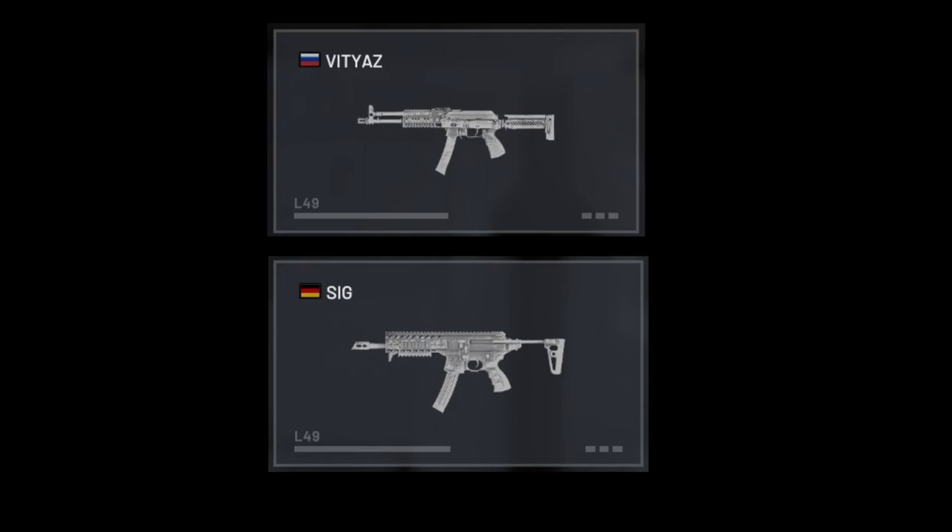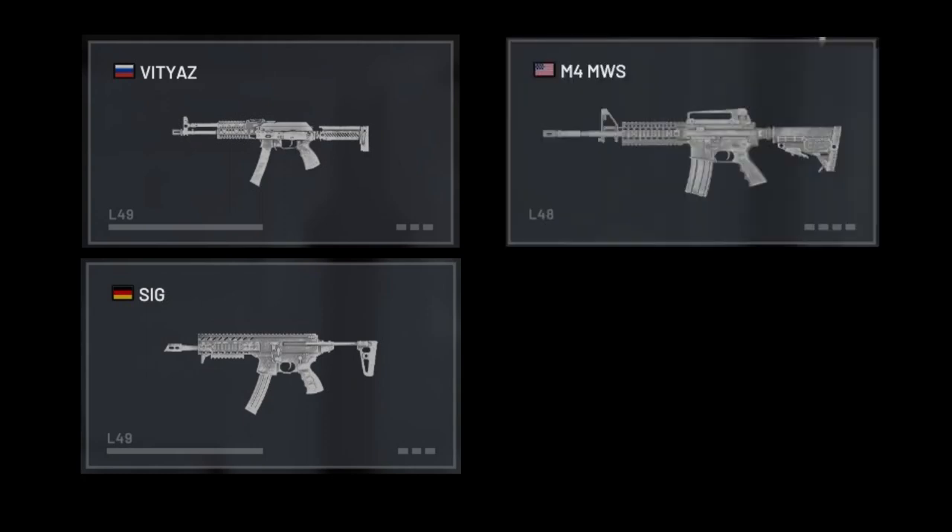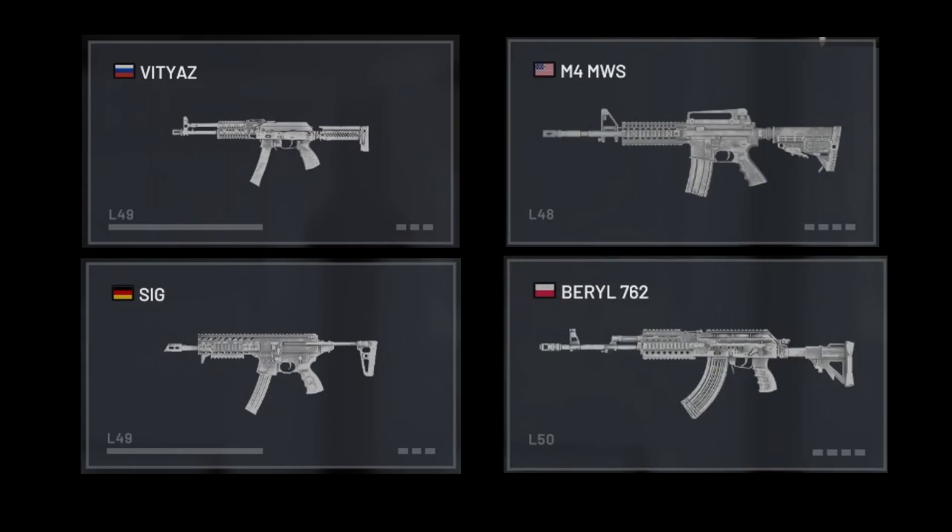People usually run the Vityaz or Sig in these loadouts, but the K2C1 has the potential to be a better option for that reason — and this is pretty much the only good reason to use it. It cannot compete with SMGs up close since they have better handling and close range firepower, and it cannot compete with other assault rifles either, because even the 4-slot M4 MWS and Barrel 7.62 are just vastly better in every way.